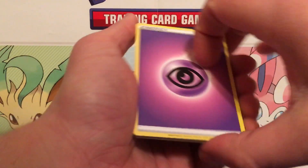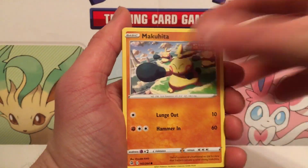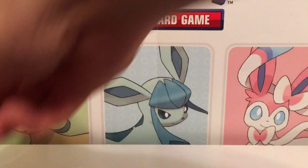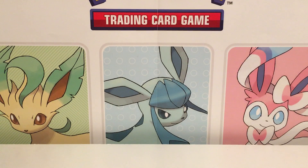We still haven't gotten any Adventurer's Discovery yet. We got Dragapult and Electrode — okay, not too bad. I was fifty-fifty on that box. On to the next one — boom, beautiful box!